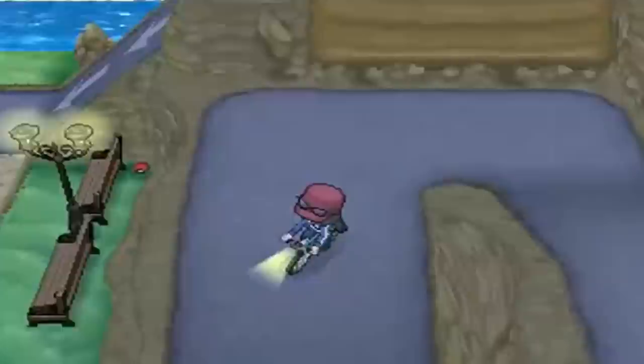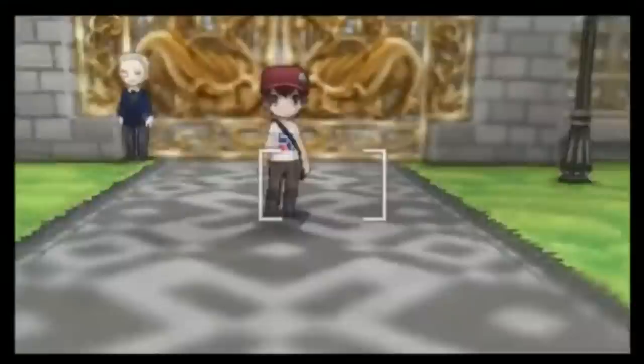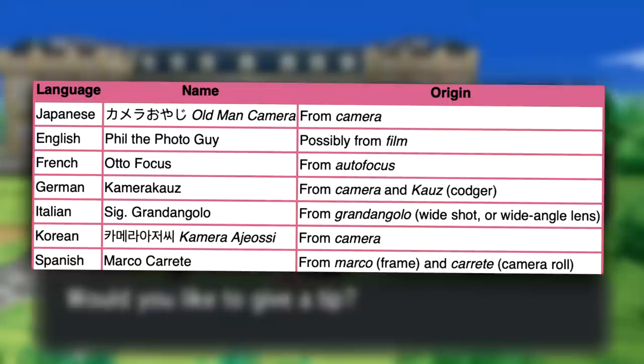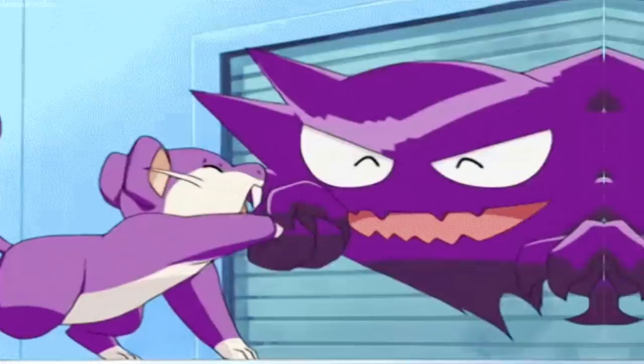The localizers of the Pokemon games continue to have fun even in the more recent titles. For instance, in Pokemon X and Y, a character named Phil the Photo Guy was introduced, who takes pictures of you throughout the game. In French, however, his name is Auto Focus — which honestly might just be the single greatest achievement in gaming, or even world history for that matter.